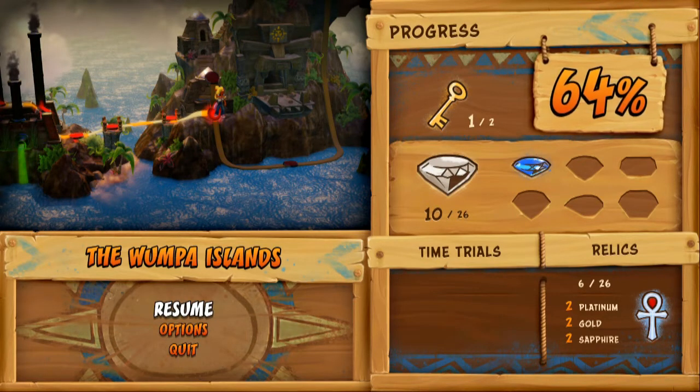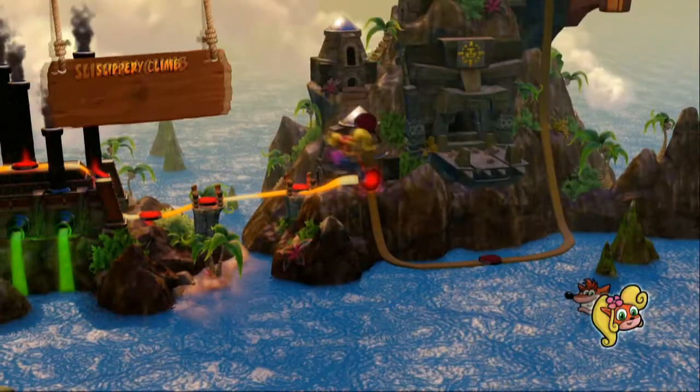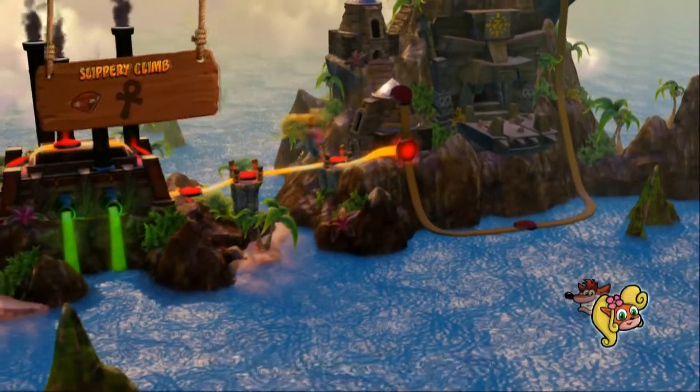Welcome back to more let's play Crash Bandicoot — 64 percent through the game, one colored gem, nine regular gems, one key, and two of every crystal. Let's resume; we are playing as Coco.